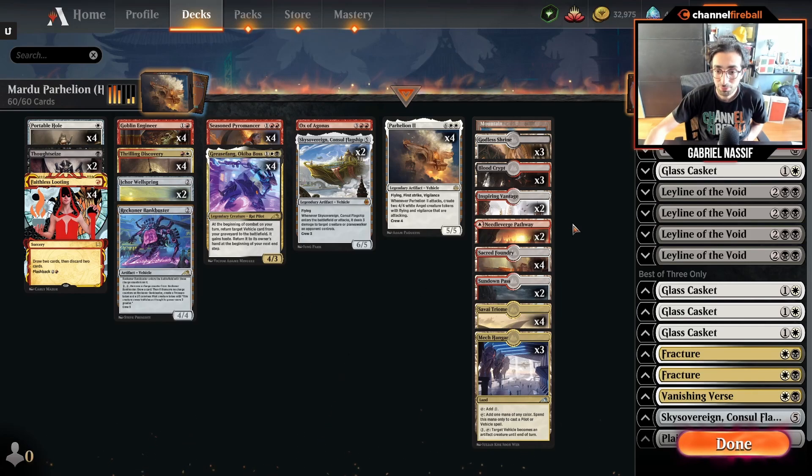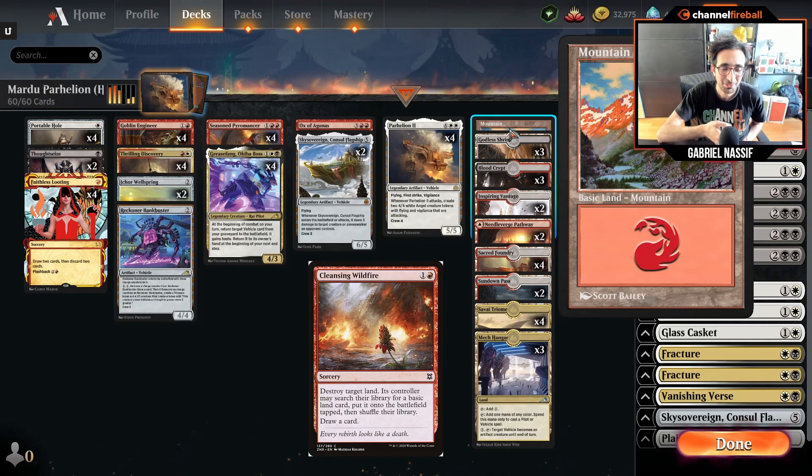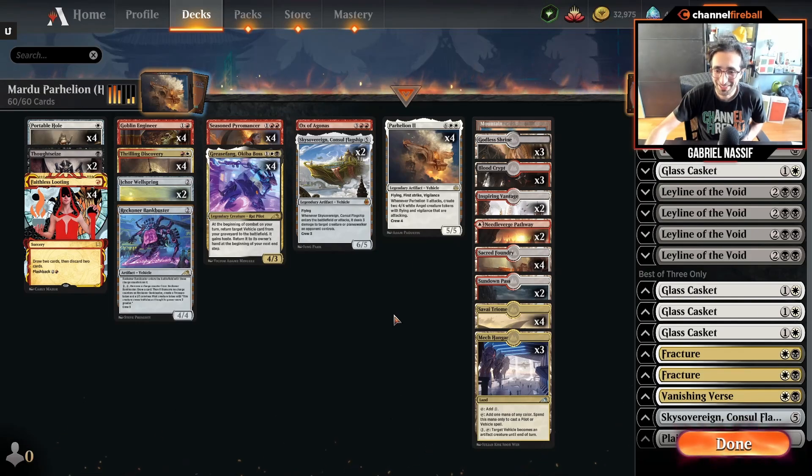The mana base is pretty decent. You have a Tri-land in these colors, though you do have to play a lot of dual lands. I'm playing a basic, which might not be needed, but I was playing on the ladder and got paired twice in a row against a player using Assassin's Trophy and a red land destruction spell — destroy a land, they get a basic, and you draw a card. With no basic, it was basically a 2-mana Stone Rain that drew them a card. So I decided to add a basic for now.